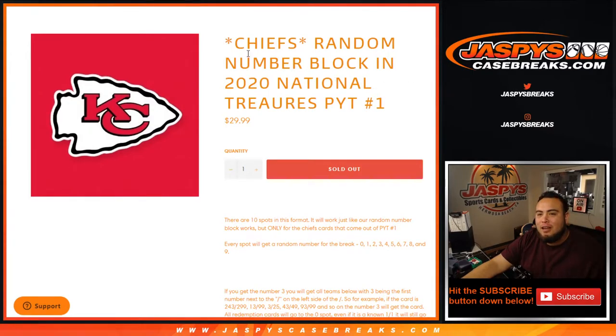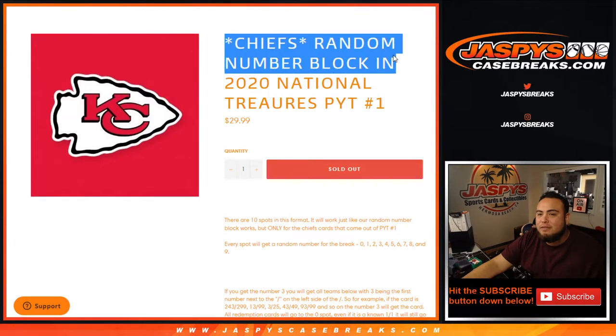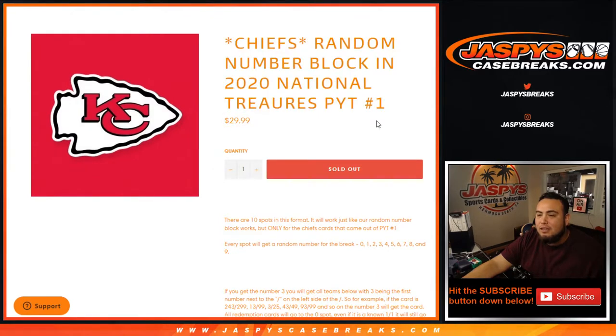What's up everybody, Jay-Z here for Jazby's casebreaks.com — quick random number block randomizer for the Chiefs and National Treasures pick. Your team, number one of collegiate.